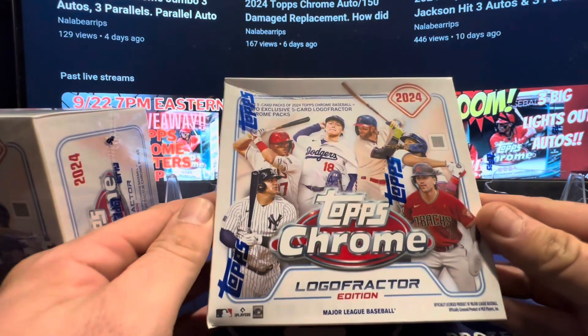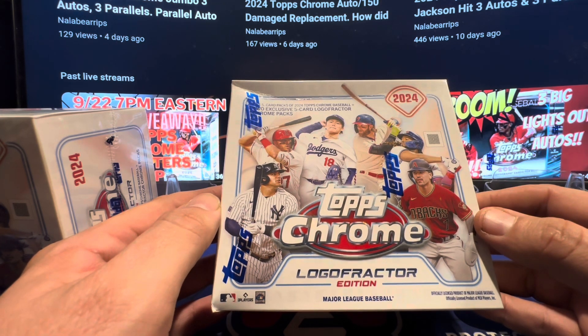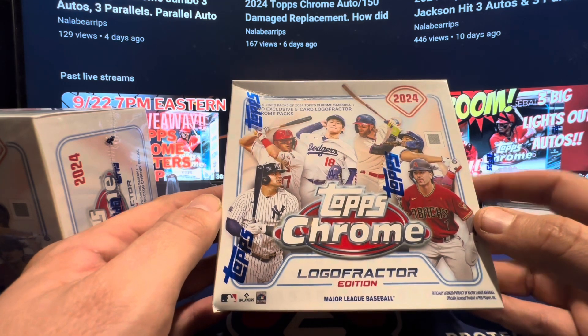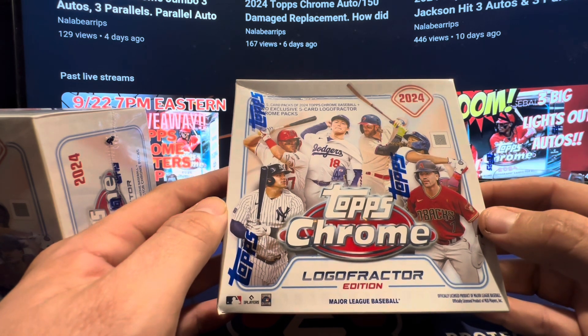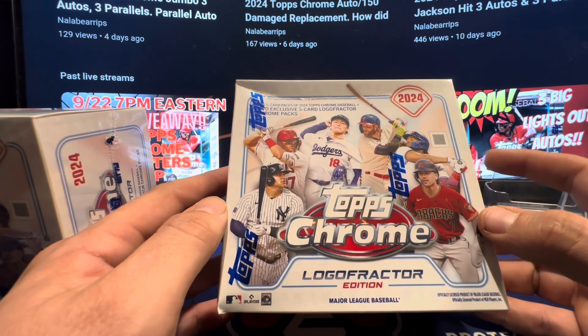So the Logo Fractors boxes look like this if you haven't seen — you have five packs of regular Chrome and the two exclusive five-card Logo Chrome packs. The two-pack is really what you want. The five packs of regular Chrome won't have any parallels, autos, prisms, refractors, stuff like that. But you can get some buybacks in those base packs — a.k.a. chicken. So we'll open those up looking for Shohei and Judge. Hopefully we can get some $20 pieces out of them. We caught some big hits out of these last year — a Gunner to 50, another Gunner to 150, quarter autos to 25. So let's see if we can get something big here.